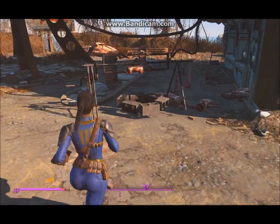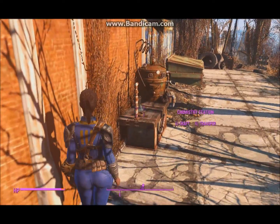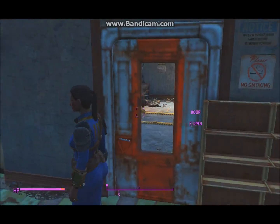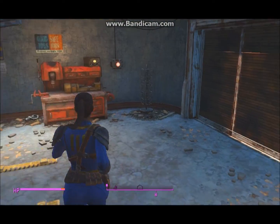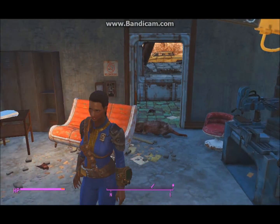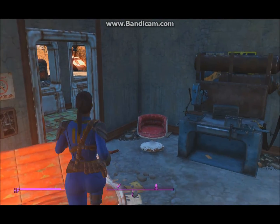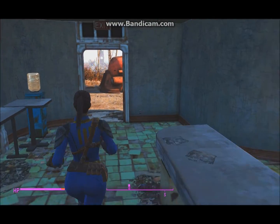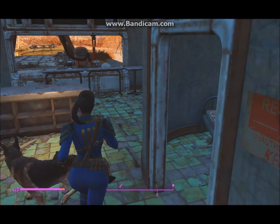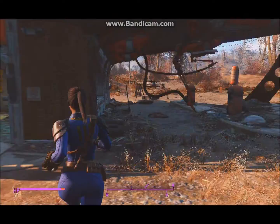Are you ready for our super simple little renovation? Cooking station. Dogmeat's area with the chemistry station. And now for the main event: Workshop, complete with well everything. Bed here. That's pretty much all I did.